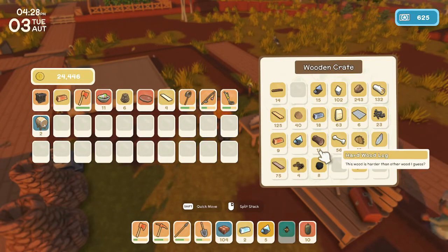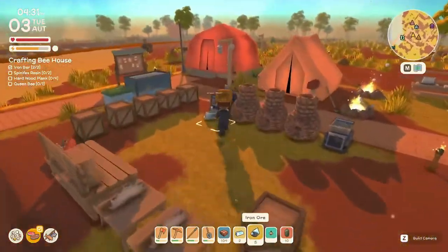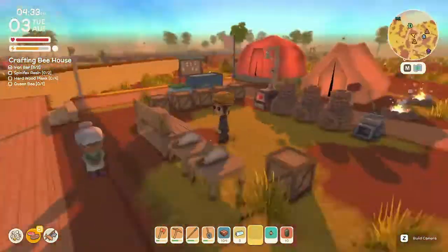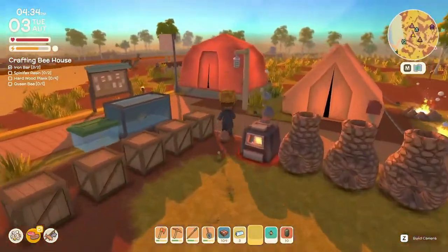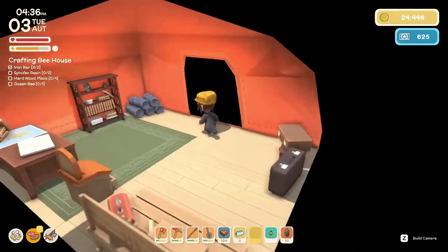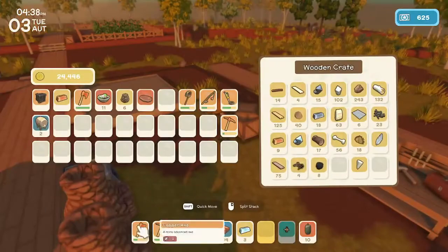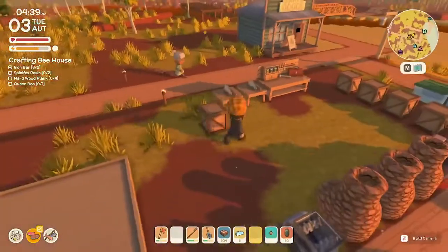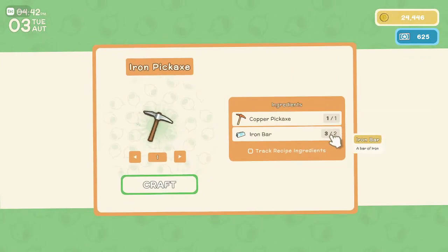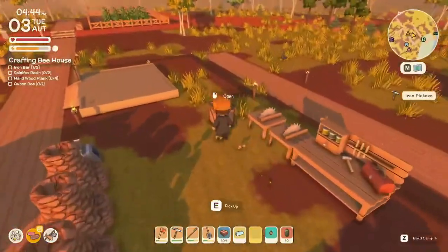We only have gum logs and hard logs, so we'll put getting palm planks on our agenda for today. Two kegs is better than zero. Let's go ahead and make one iron pickaxe — grab a broken copper one. I'll move the not-broken one out so it doesn't get used. Let's make an iron pickaxe with a copper pickaxe and two iron bars — there we go, and we can still make two more kegs.